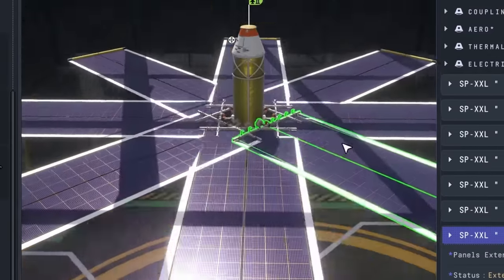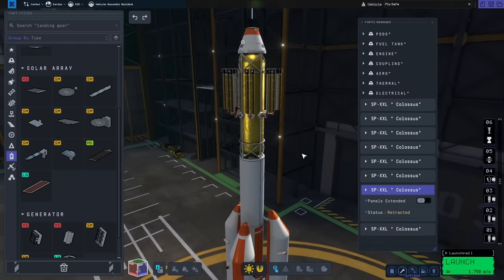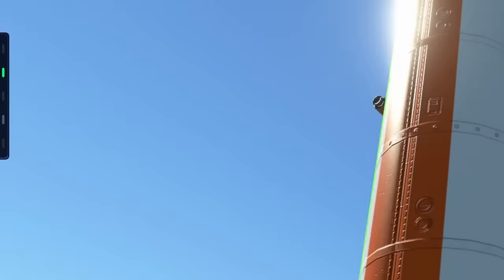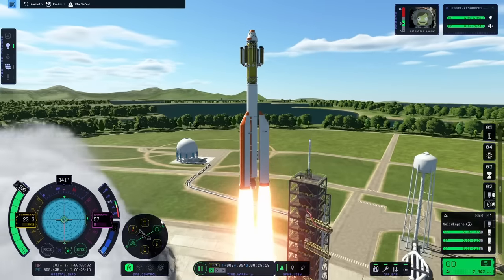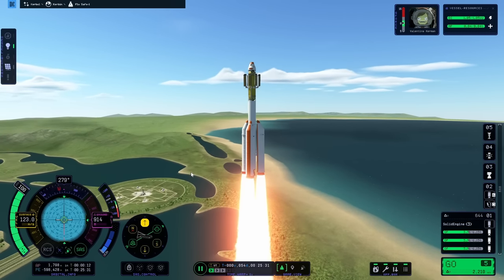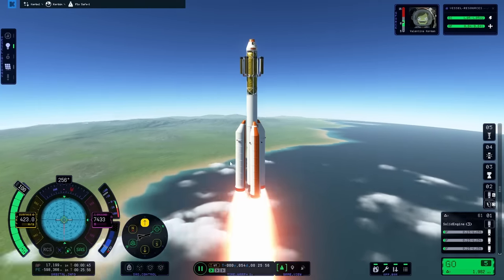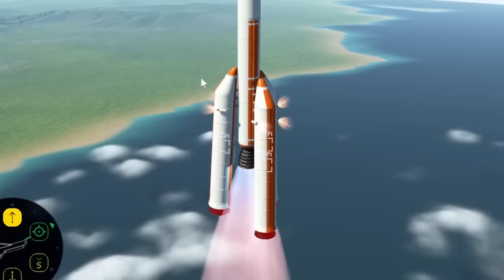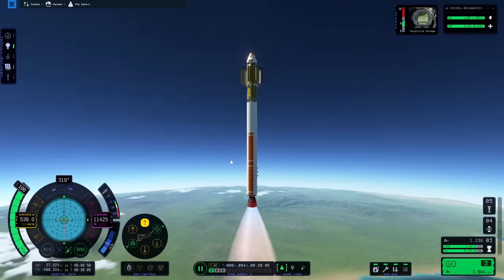How does this one open up? Oh — those are huge. They're also clipping right through each other, which I think is a problem for when we're in the air. Our target is right there and Valentina's ready to go, so we might as well get this thing going. It's a pretty small rocket so the launch should be pretty quick. Oh yeah, we're definitely cruising a lot faster than that golf ball we were using.